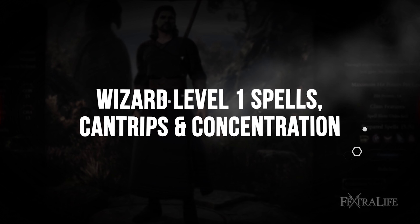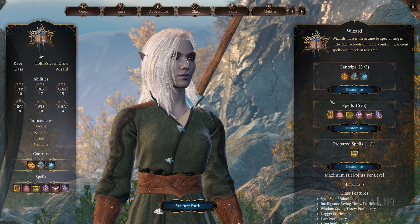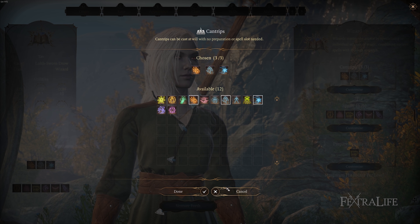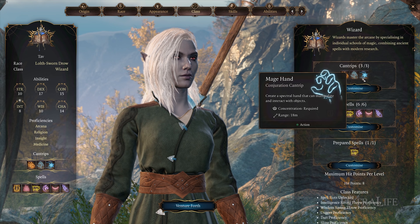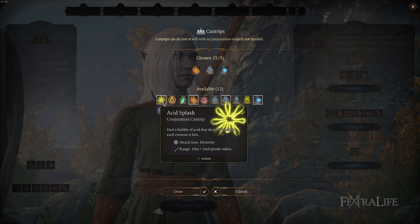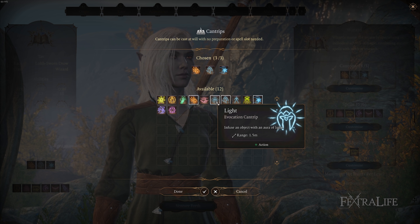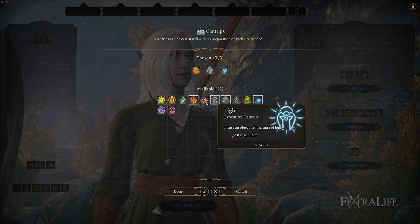Wizards need Intelligence to improve their Spellcasting ability modifier, which increases the successfulness of their spells. However, you can gain the Warped Headband of Intellect rather quickly in Early Access, about 2 hours in. This means they don't have to invest into Intelligence during character creation, and can instead invest into Dexterity and Constitution for extra armor and hit points. Wizards will be a bit weak until they gain this item, but 2 hours of a 25-hour act is worth the trade-off. Obviously, in the live version of the game, this may change and you will likely be better off taking Intelligence during character creation.